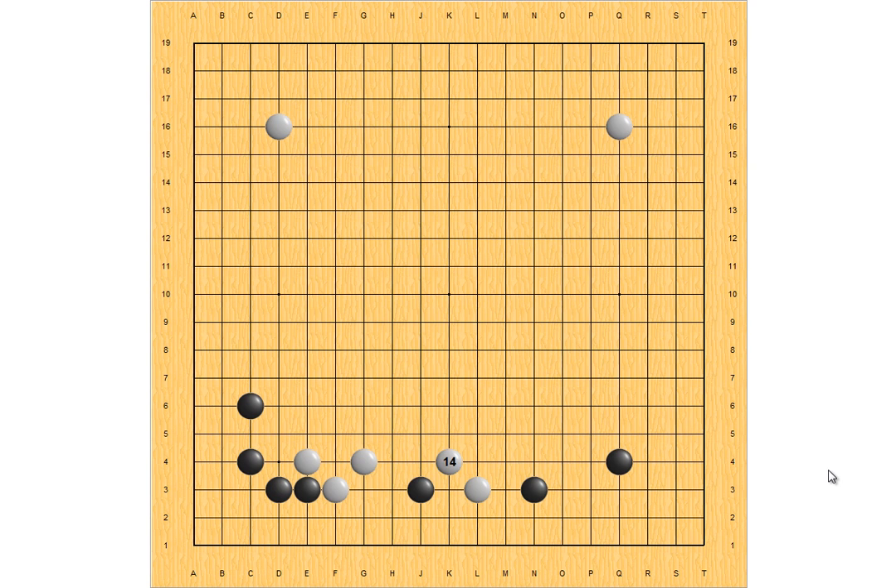The other point to invade is here. If White blocks here, then Black can connect under. White is not happy with this result because this whole group has no base — it has to escape to the center — while Black gets the territory here. So White shouldn't block here.